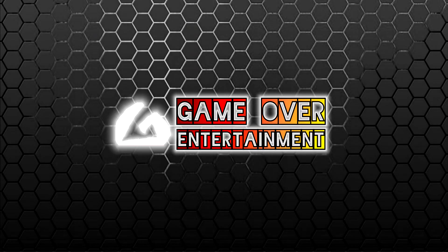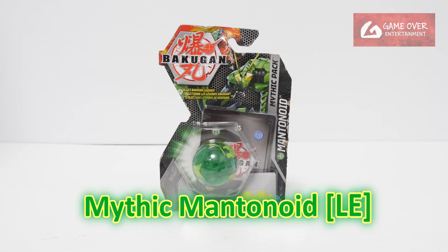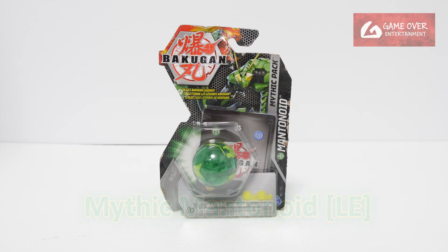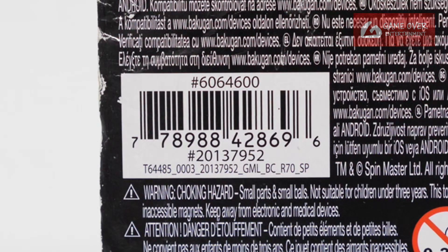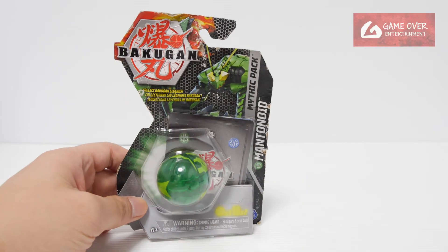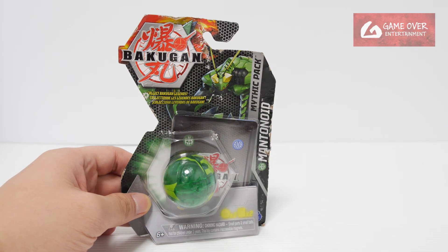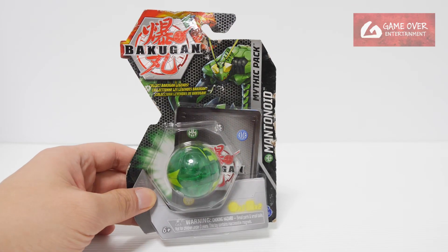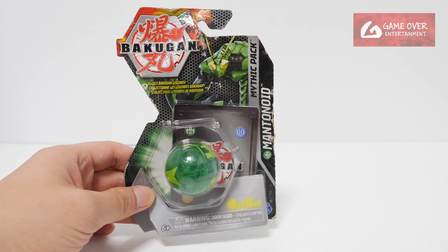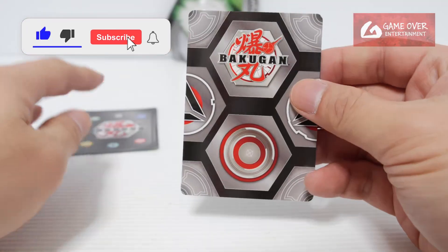Welcome back. This is the other part of the previous video — the unboxing of the LE version of Ventus Mythic Mentanoid. Have a look at the front, the back, the barcode, and the bottom. The more astute of you should have noticed some differences, which I'll explain in a separate video. Let's continue to open this as per normal and confirm that it is the LE version.